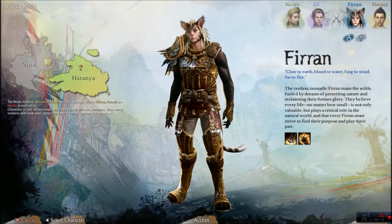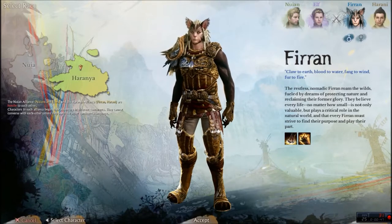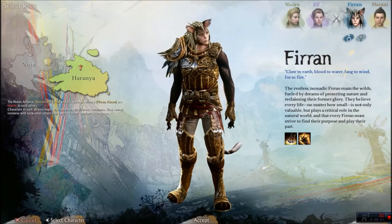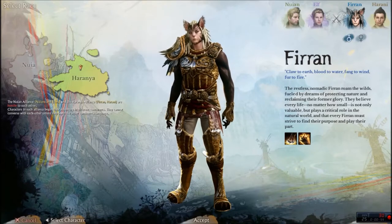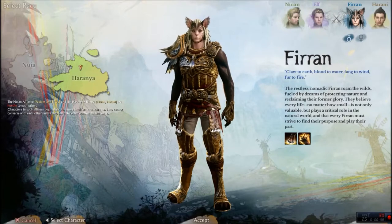Firin: claw to earth, blood to water, fang to wind, fur to fire. The restless nomadic Firin roam the wilds fueled by dreams of protecting nature and reclaiming their former glory. They believe every life, no matter how small, is not only viable but plays a critical role in the natural world, and that every Firin must strive to find their purpose and play their part.